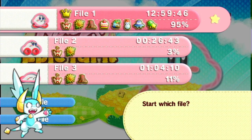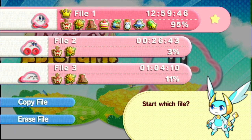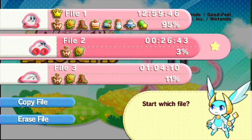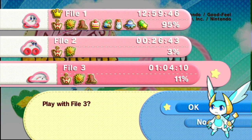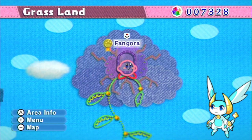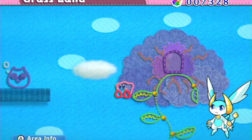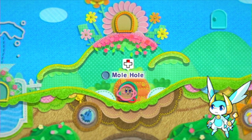But regardless, welcome back to Let's Play Kirby's Epic Yarn. I think we're here on file 3. If I remember correctly, we should have — yeah, we just beat Fangora. And this time, we're going into Mole Hole.